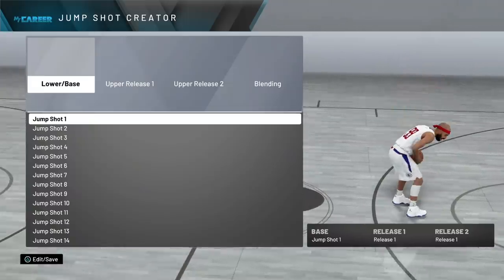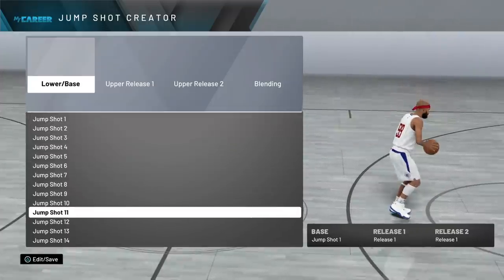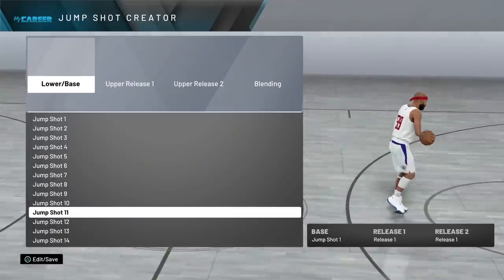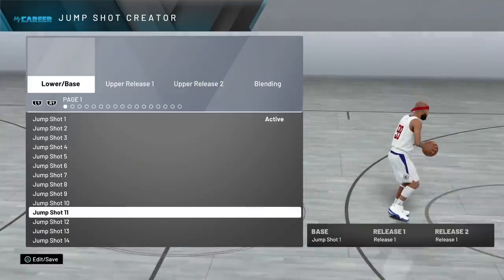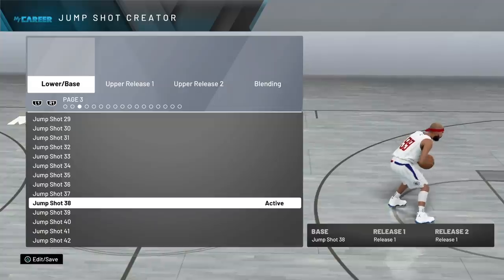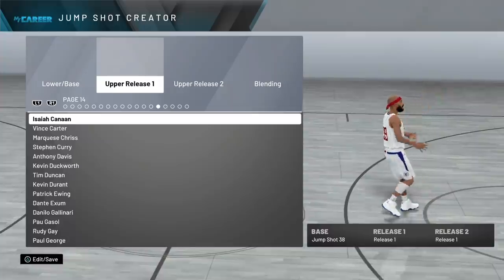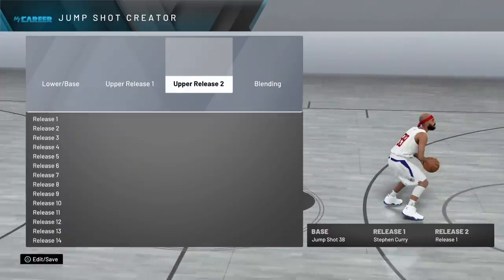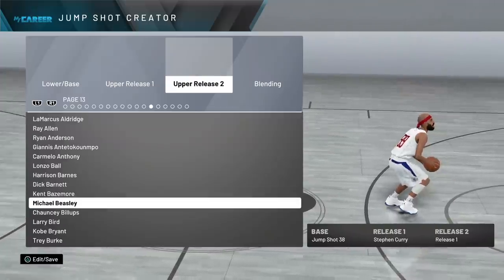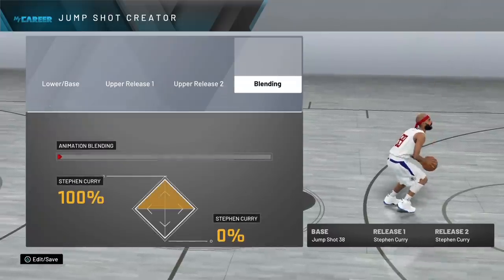All right guys, so let's talk about the best jump shot in the game. I'm going to give you guys my jump shot. This is literally the best jump shot if you're a sharp or any shooting build, or if you have a 77 overall three-point or 77 mid-range — this base is going to be for you. This base will rule the game for the entire patch until they drop the next patch or if they even patch the jump shot at all.